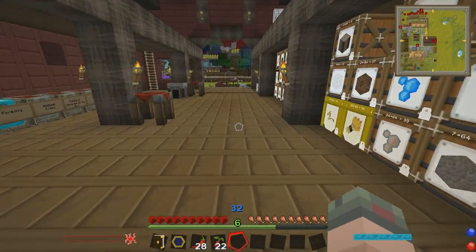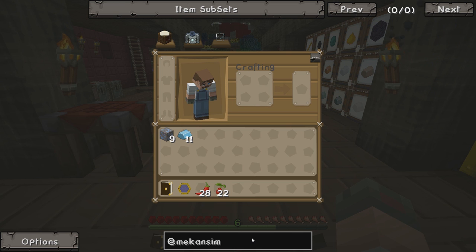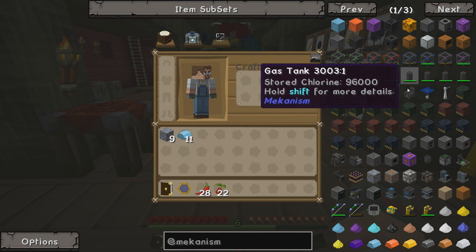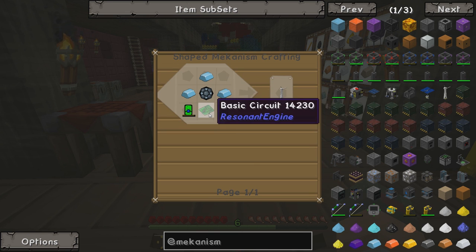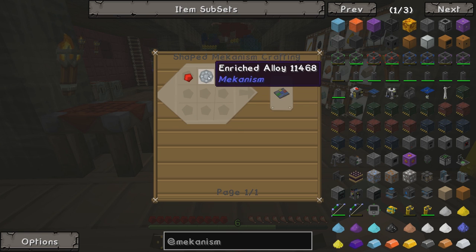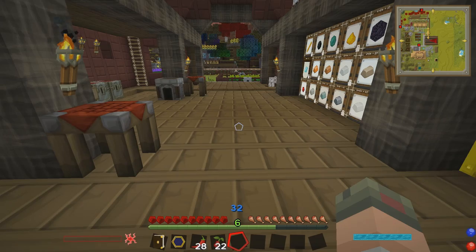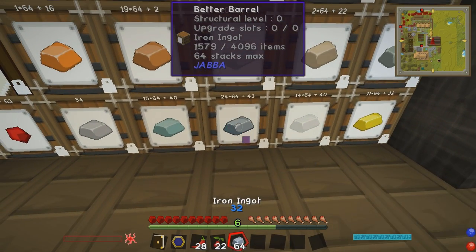Let's take a look at what we need. To get a Wind Turbine, I'll put Mekanism into Not Enough Items so we can see all items from the mod pack. For a Wind Turbine you need Enriched Alloy - which is Osmium - an Energy Tablet which is gold and Enriched Alloy, and a Control Circuit which is also Enriched Alloy. So Enriched Alloy is a common theme. To get Enriched Alloy, you just need iron ingots in a Metallurgic Infuser. We can do that no sweat, because we have a ton of iron - 25 stacks. Let's get a load of those.